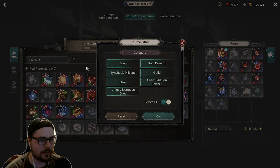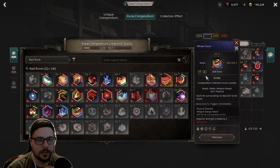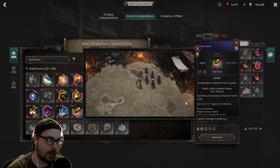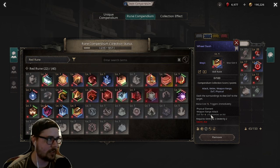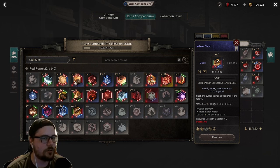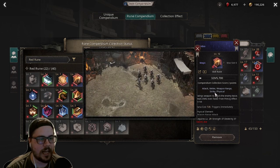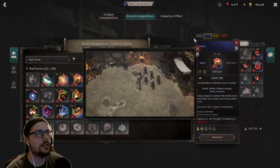One offender of this is Wheel Slash - they just added runes for it. Your character spins around and looks like he's hitting enemies, but he's not, because Wheel Slash does not have the Strike tag on it. So there are a lot of things that don't trigger when you use this skill that do trigger if you're using something like Combo, because Combo has the Strike tag on it. That's important to pay attention to. Those are the quick tips - let's move on.